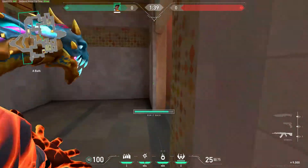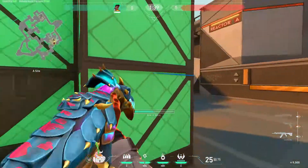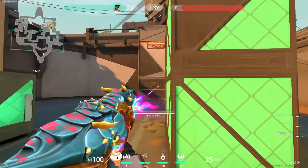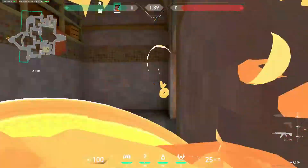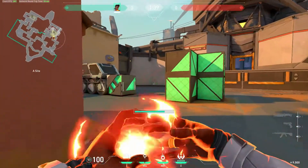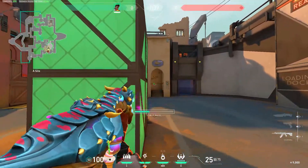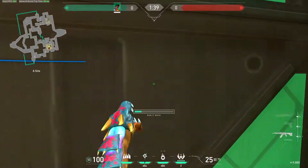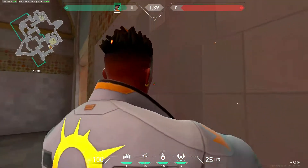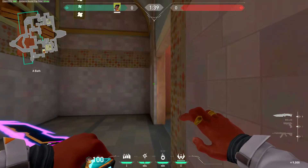Next is his ult. His ult is very strong because you basically have two lives. Even though it's not that long, you can use your flash and molly during it. Once it ends or you die, you fall back to the same spot where you activated the ult. Do be careful though, because the enemy will see a fire pit on the ground where your body is, and there's a small delay animation before you can pull out your gun when you return.